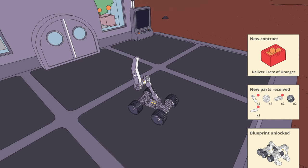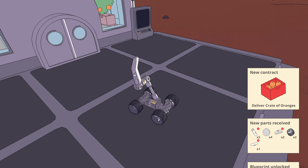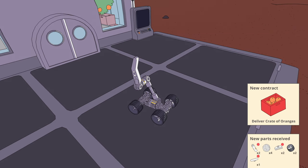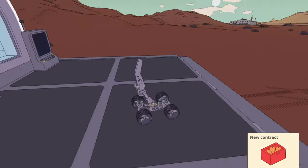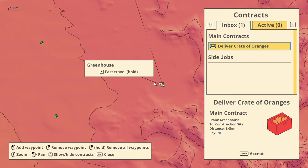We got some new parts — we got a crate carrier. That's the proper crate carrier. New contract — deliver a crate of oranges. We need a crate carrier for that because I can't hook the crate the way we did there.